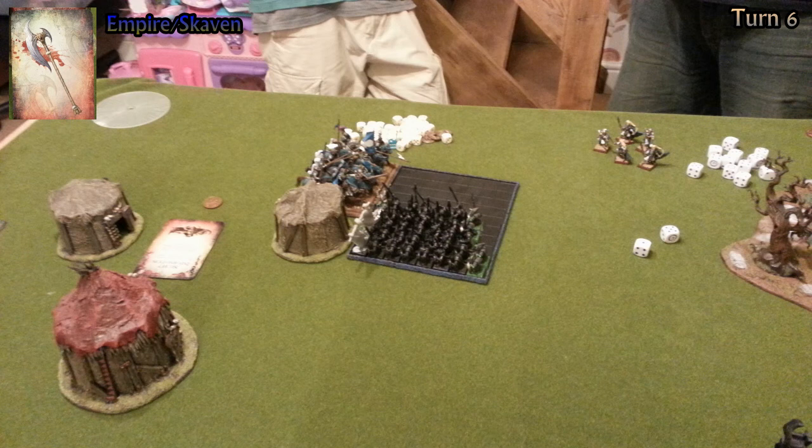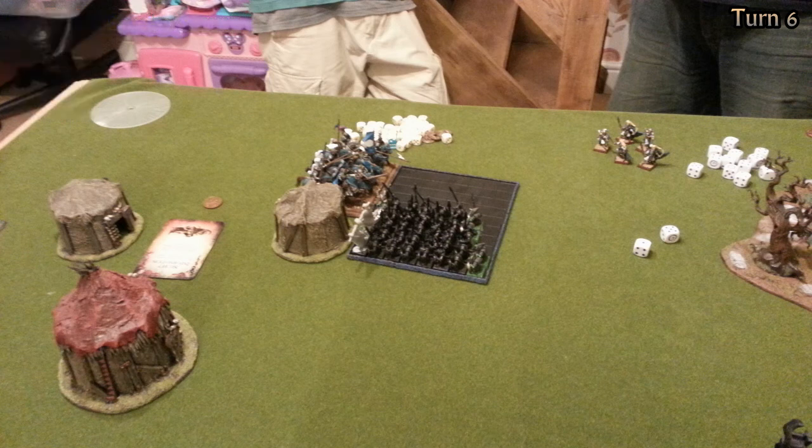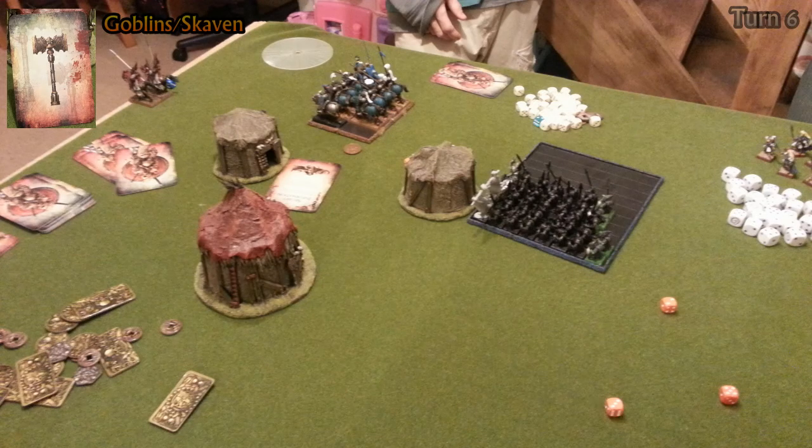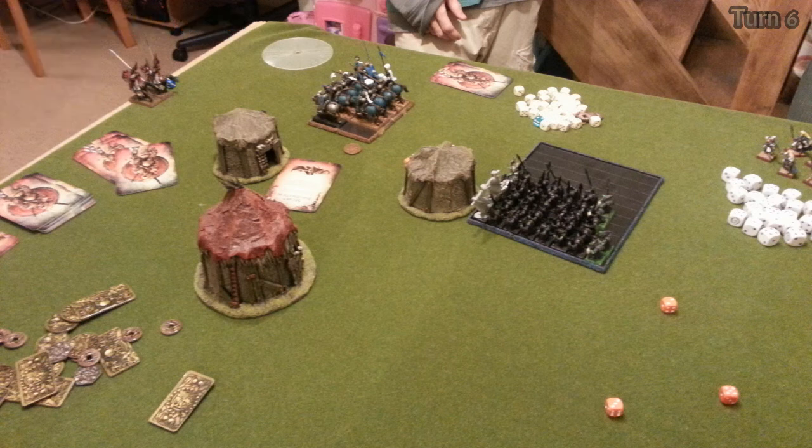The Empire player declares the Goblin player as his enemy and charges the corner of his unit — he can just clip one of his Knights. Both units stick at the end of combat. The Goblin player's time to shine: he goes straight to combat, wins versus the Empire Knights, and breaks the unit — unfortunately not running them down.